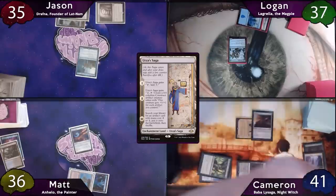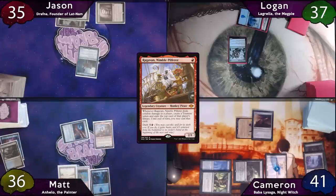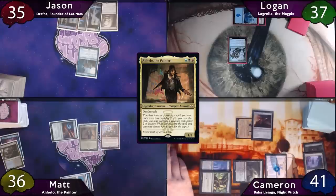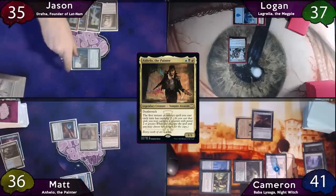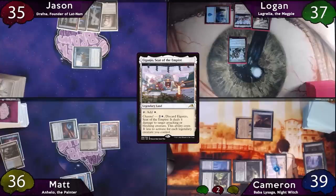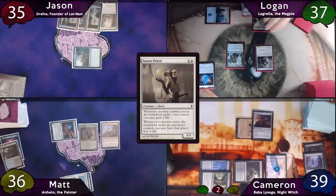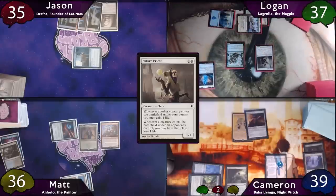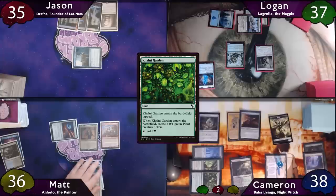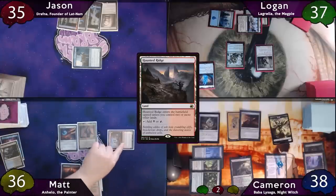Cameron then plays Urza's Saga as land and passes to Matt, who plays a Badlands, drops Ragavan, casts his commander, and passes to Jason. Jason plays another Snow Island, moves to combat, punches Cameron for two commander damage, and passes to Logan, who plays Agadeem's Awakening as land and casts Ozolith, then a Suture Priest and passes. Cameron casts Talisman of Resilience and plays Colony Garden making him a 0/1 plant, then passes. Matt plays a Haunted Ridge, moves to combat and swings for two at Jason with Ragavan. Damage resolves, Matt gets a treasure and exiles a card off Jason's library — the top card is Karn, Scion of Urza. Matt decides not to cast it and passes.